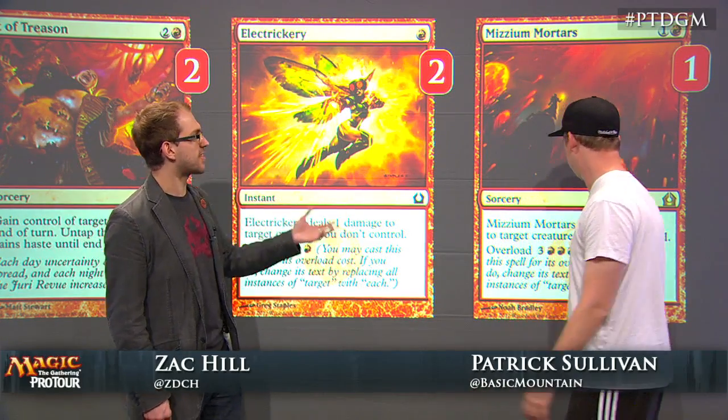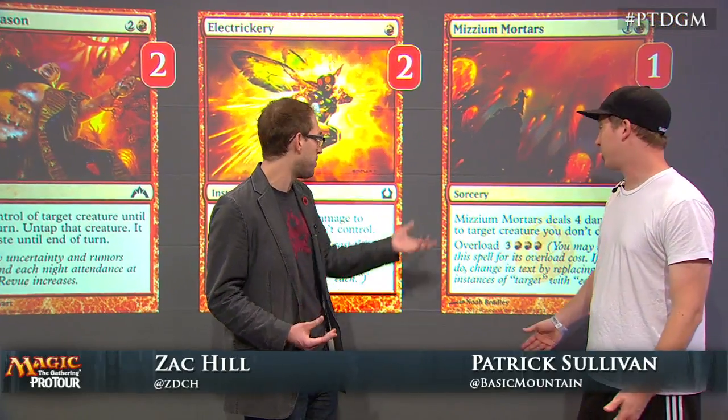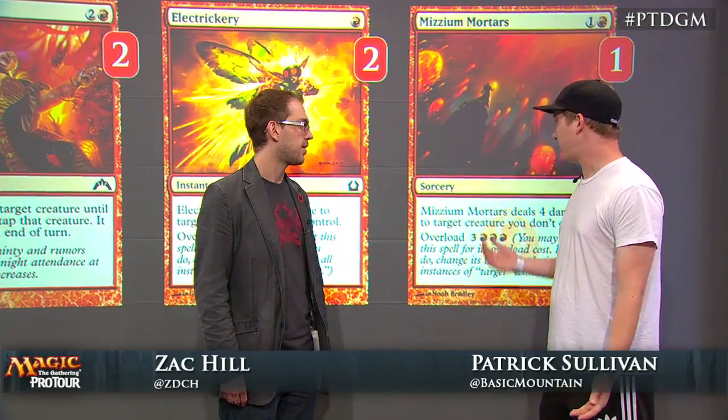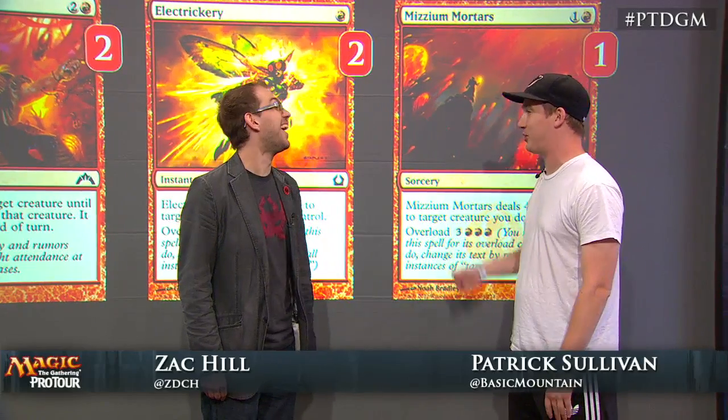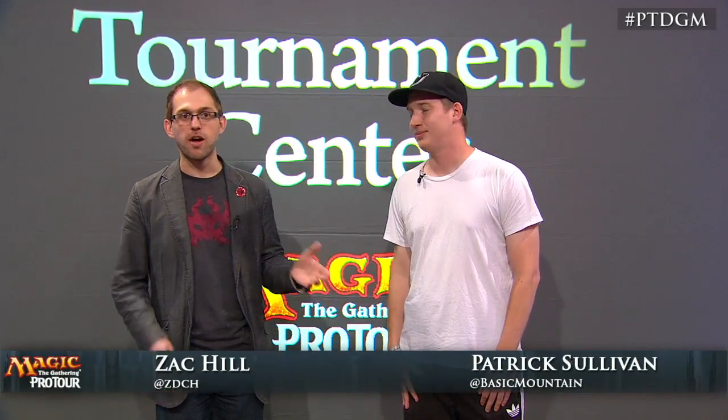Finally, we've got the last copy of Mizzium Mortars — just a good solid kill spell. Kills Smiters, kills things like that, and sometimes you get to six mana and your opponent might have a big creature, and then this card's pretty sweet. Sometimes it's that simple. Brilliant advice, Patrick. Thank you so much. I'm Zach Hill here at the Tournament Center with Patrick Sullivan covering Boros Aggro at Pro Tour Dragon's Maze. Let's take it away.